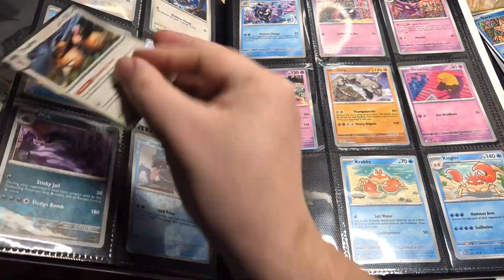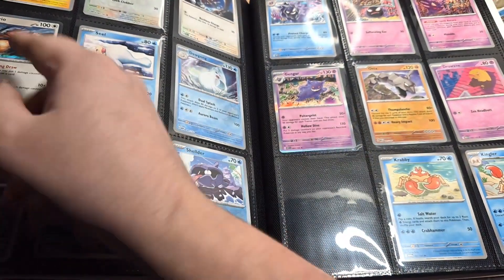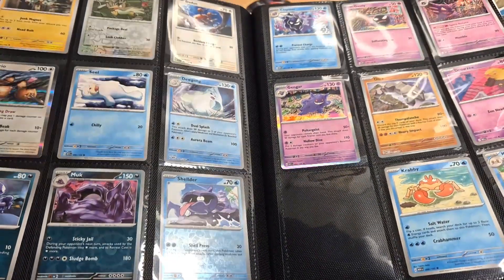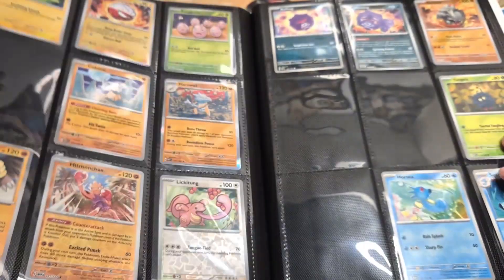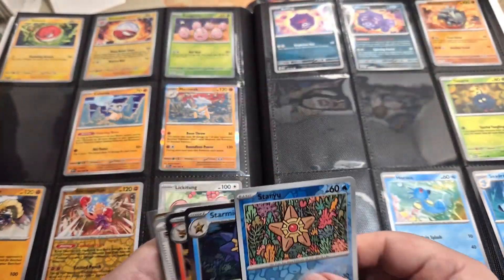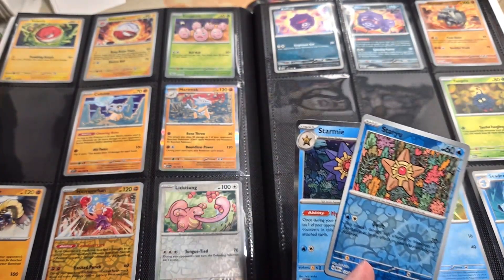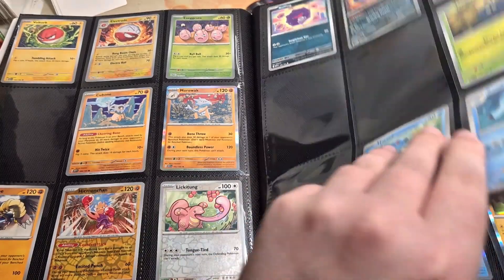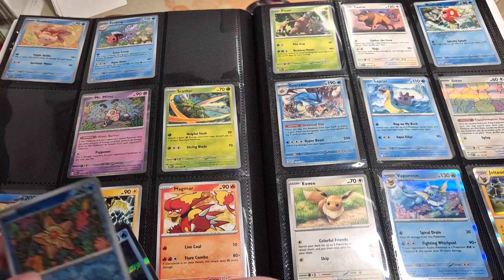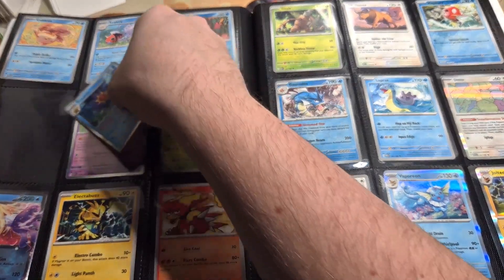Yep, right snug into a second finished page. There is Doduo and Dodrio — the first Pokémon I know that ever had to learn Tri Attack. Next we have Staryu and Starmie, they are going to be in slots 121 and 122, which is on the next page right after Snorlax I think. Yep, so they go there and that's a third page done.